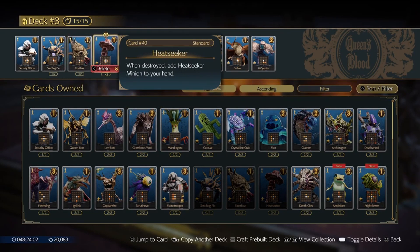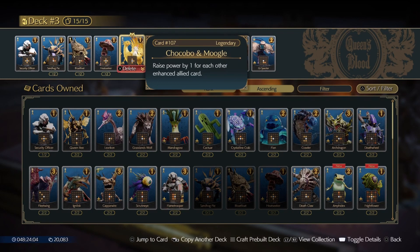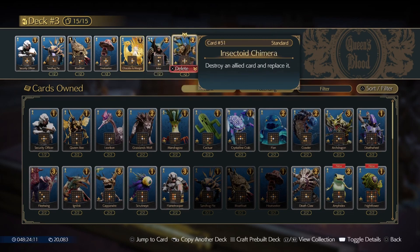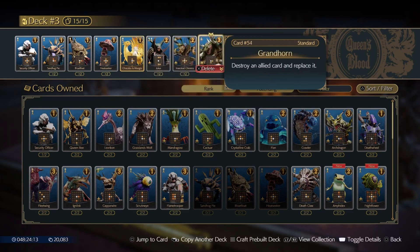I built it based on various cards that have synergy for when they are destroyed or replaced, which the Joker will take huge advantage of. You can see here: destroy an allied card and replace it, destroy an allied card and replace it, replace an ally and raise the power, et cetera.